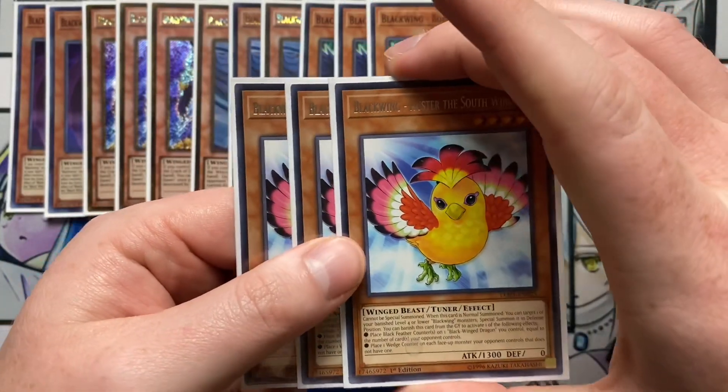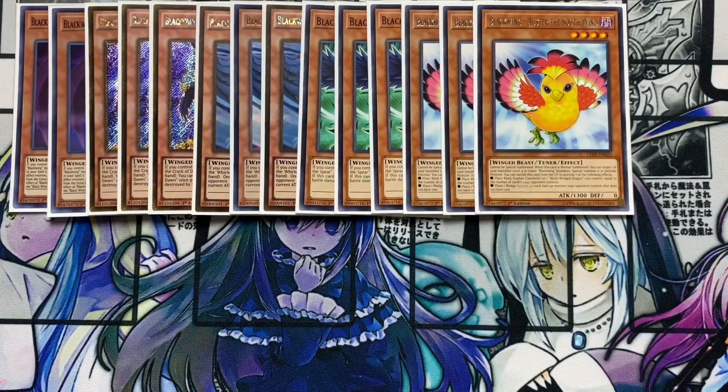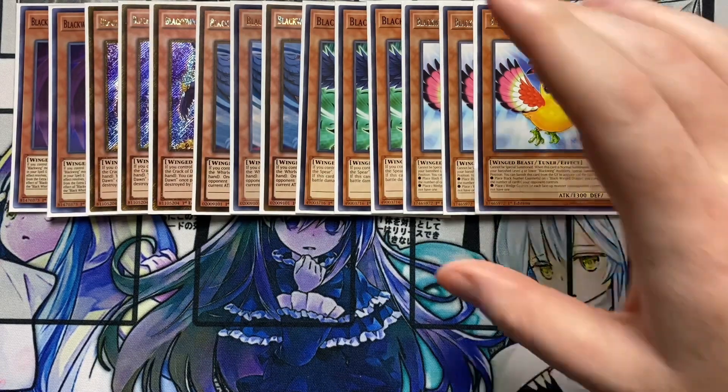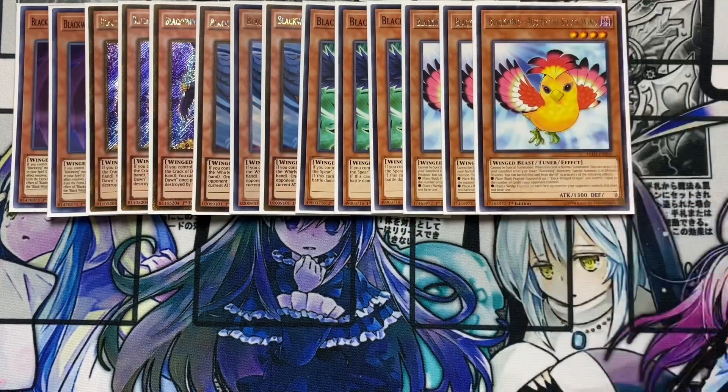Also running three Blackwing Aust the South Wind. This one is fantastic — it's a tuner. When this card is normal summoned, you can target one of your banished level four or lower Blackwing monsters and special summon it in defense position. You can also banish this card from your graveyard to activate one of two effects: place black feather counters on one Blackwing Dragon you control equal to the number of cards your opponent controls, or place a wedge counter on each face-up monster your opponent controls that doesn't have one. That wedge counter effect is really powerful, especially against Full Armor Master.